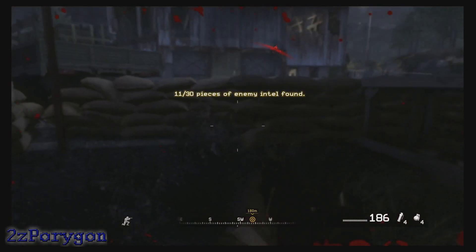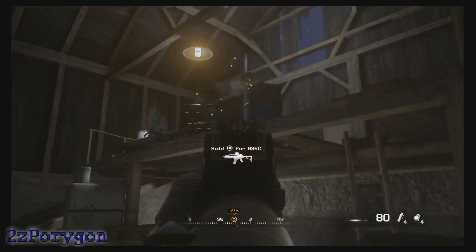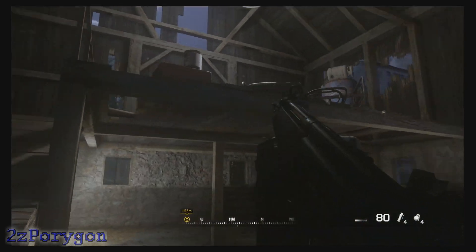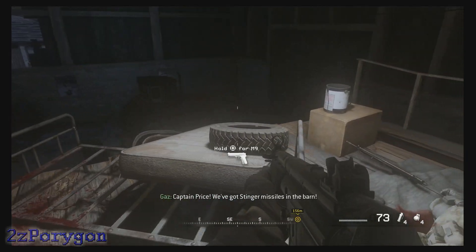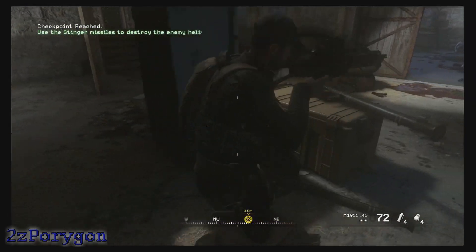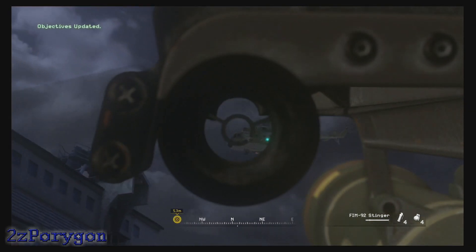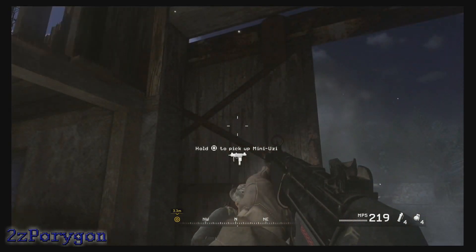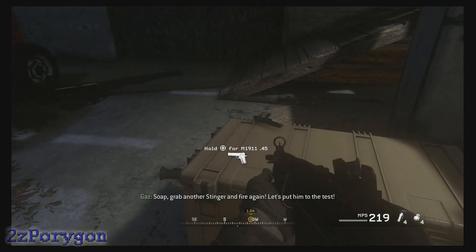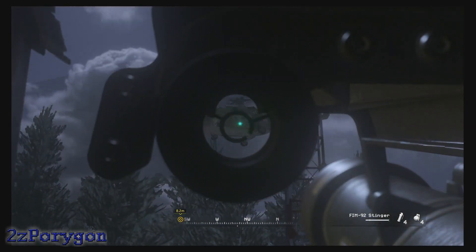New enemy intel. Captain Price, we've got Stinger missiles in the barn. Grab a Stinger and take out that chopper. Move! All right, let's finally take that obnoxious helicopter down. And I hope that's a homing missile. Bloody hell, he's popping flares — this won't be easy. Grab another Stinger and fire again. Let's put him to the test. Because I've really had enough of this thing.